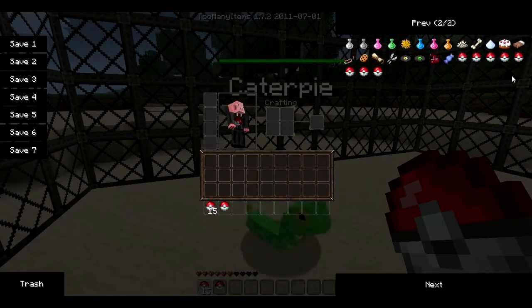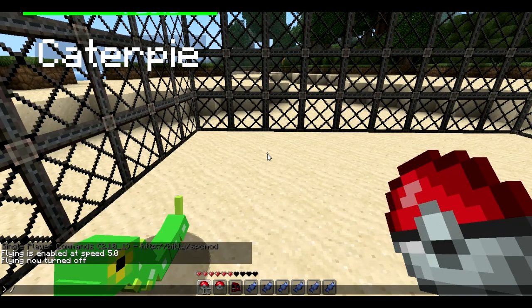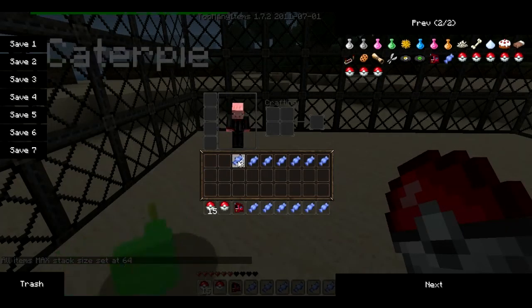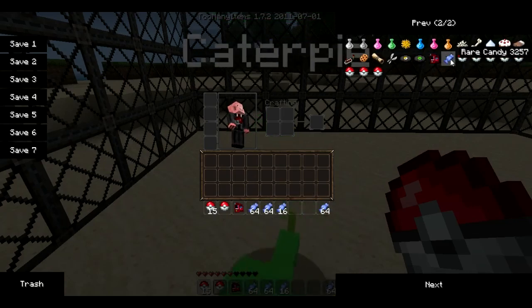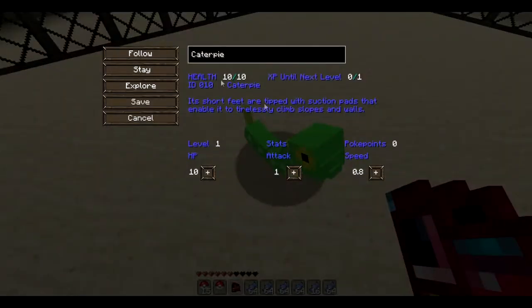Right, now we've got the Capi. We need to get a Pokedex and some rare candy to level it up. Let's max stack all of that so we can stack all the rare candies. Let's get some more rare candy — there we go. So we've got our Capi. You get the Pokedex and right-click on the Pokemon. Let's name it — let's just call it Cat. There you go, save its name.